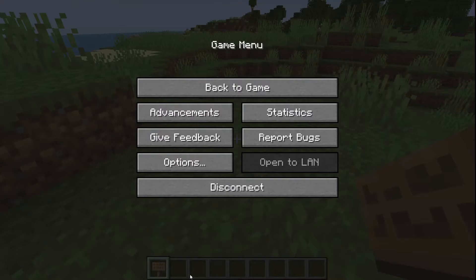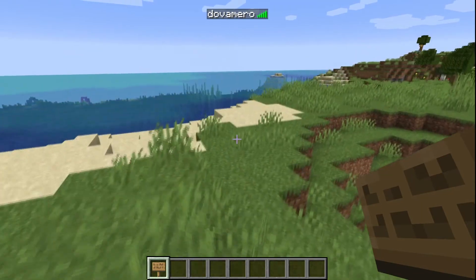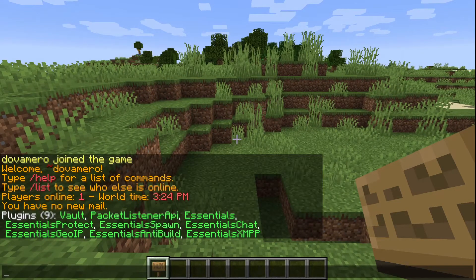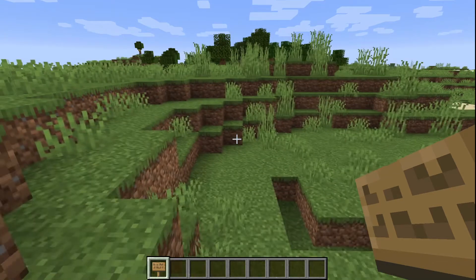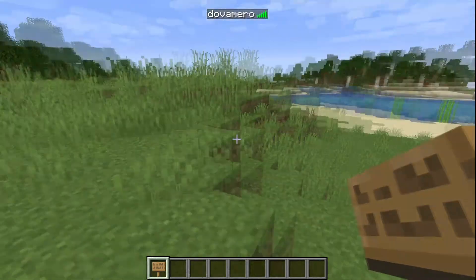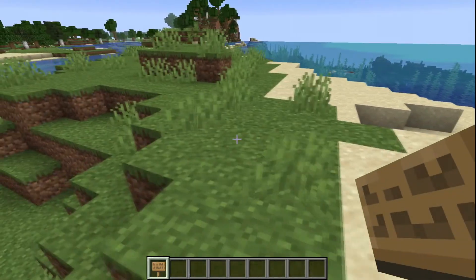Now we're in-game. What I usually do when I get in-game with a lot of plugins is type /plugins — it basically shows you a list of all your plugins. If it lights green, that means the plugin is working perfectly. If it shows red, that means there's a problem with that plugin. So /plugins can tell you exactly which plugin is causing a server error.